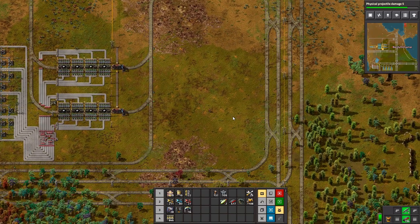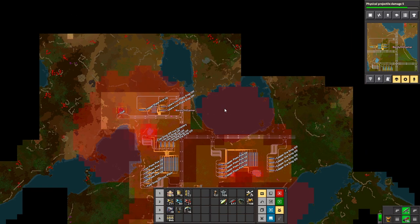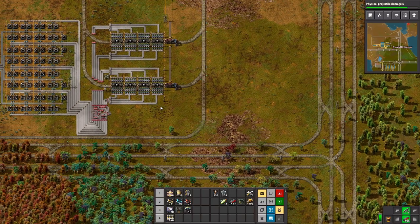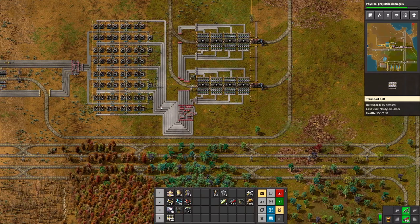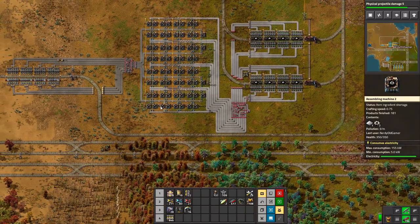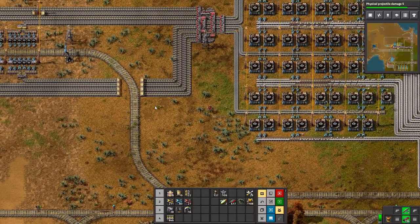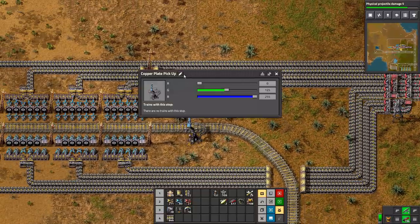The next thing we need to make is copper wire — a copper wire outpost. Where are we going to put that? We need copper wire for anything circuit-wise. Anything circuits needs copper wire.